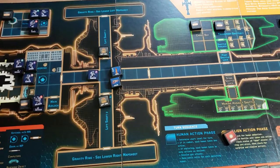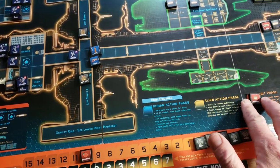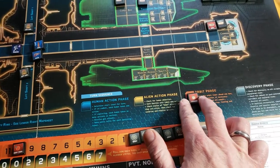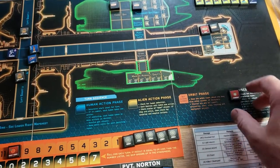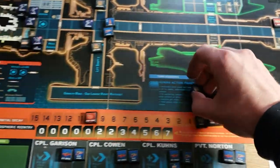Alien action phase: no one is alone in a space, so no need to check for abduction. Orbit phase: no orbit phase in a combat turn, and we're not doing discovery. So we will close out this turn and start again on an explore turn.